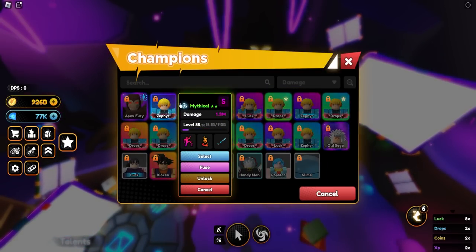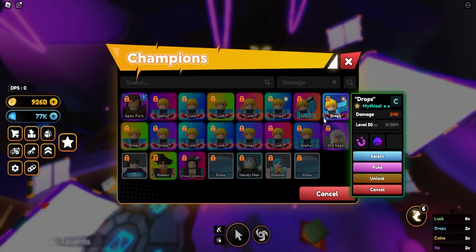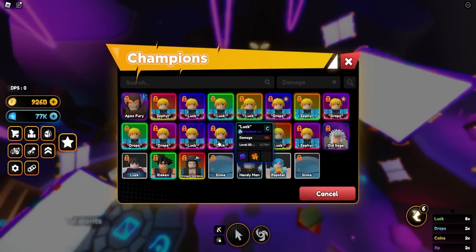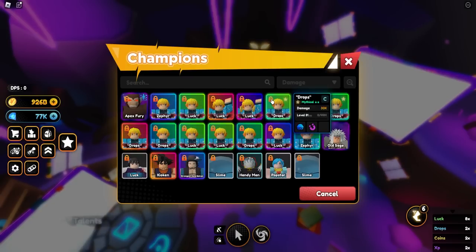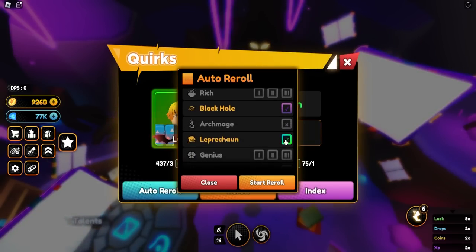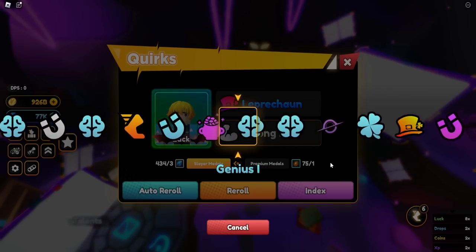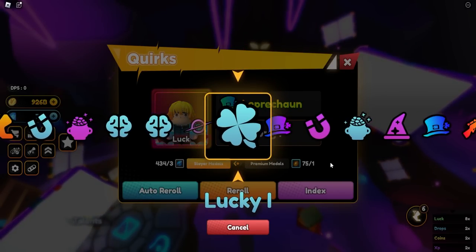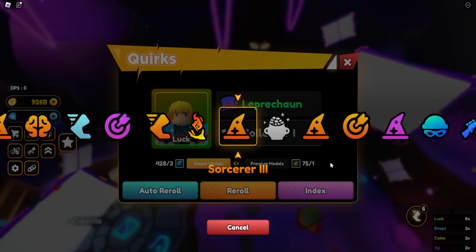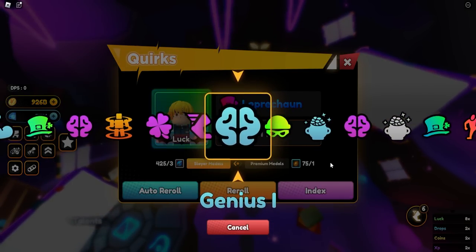Try to get Leprechaun or Thief on the first slot. You might say — Niels, the Leprechaun is on the second slot on some of your units. Well, we didn't know yesterday that placing mythicals on the first slot was the better strategy — the game just started. So going forward, keep Collector on the first slot and roll from there. If you get something you don't need, like you were going for Leprechaun but got Thief, just leave the unit in your inventory and continue on another unit. You're going to have a plus one extra equip slot very soon anyway.